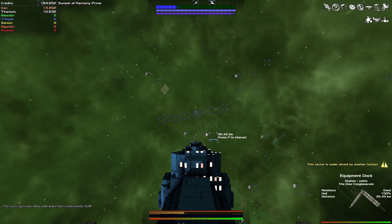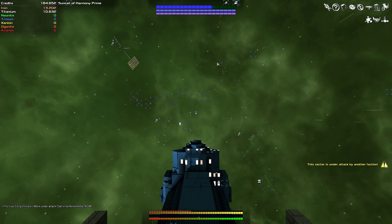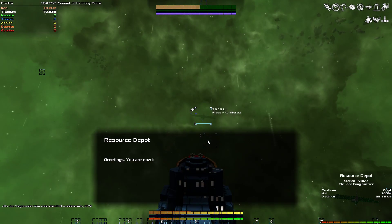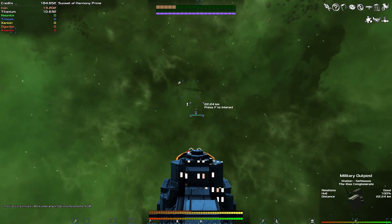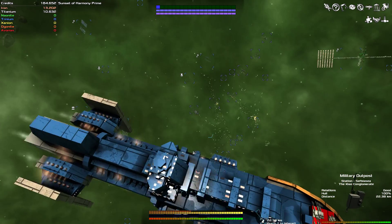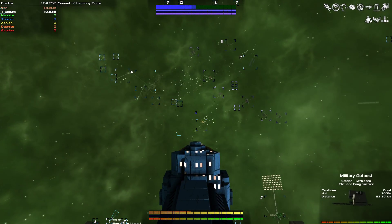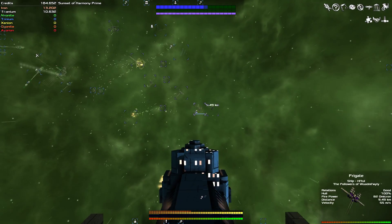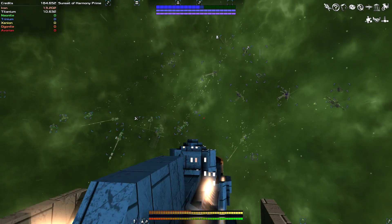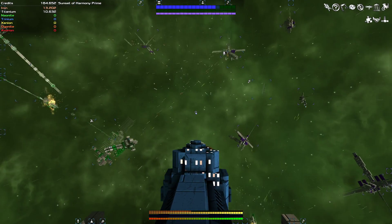Uh oh, why are there all these ships lined up? That doesn't always look good. This is a full-out war — a faction war. If you were to fight one side of the faction you could join them, but trust me, at our stage we would die really fast and it wouldn't be worth it. Even though we're doing pretty good for DPS, a one-on-one battle wouldn't be so bad, but look how many ships there are. These guys are going all crazy at each other — those are fighters, they're launching fighters at each other too.